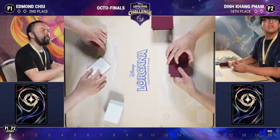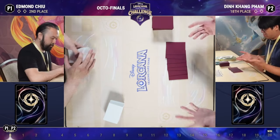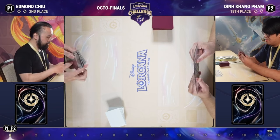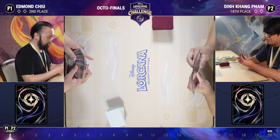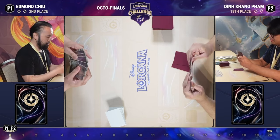We're into the match with Edmund Chu versus Din. Looking at the lists, the Ruby/Amethyst player has some particularly interesting additions — including two uninkable eight-cost Sisus in the deck, which is very atypical.